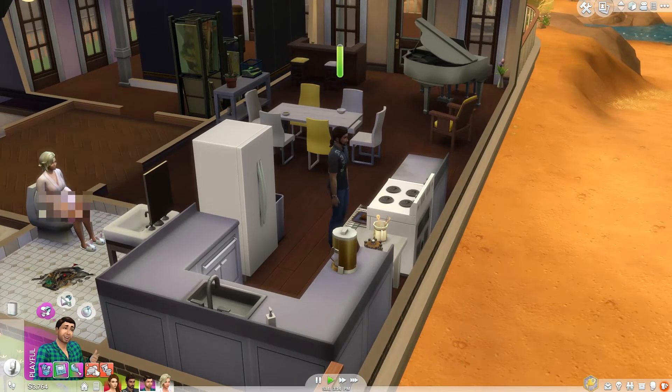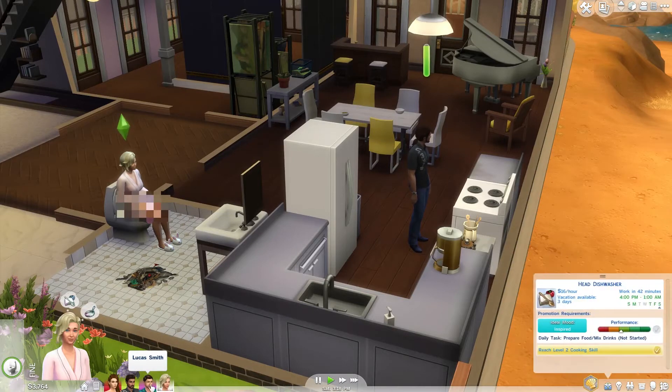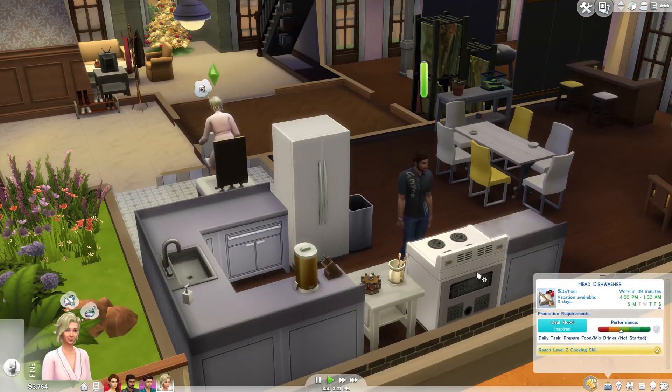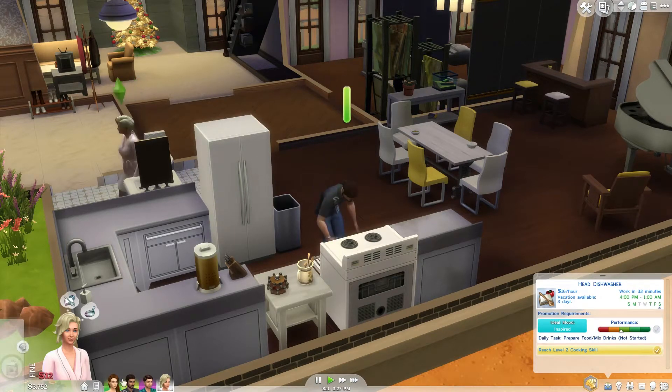What does he need to do? Let's have him go upstairs and use the shower. Lola is... what's she doing? She flushed the toilet and then used it again — seriously, what's up with these Sims today? He's getting ready, Lola is getting her needs done. Can we have her serve lunch? She can make a garden salad — nice and easy.